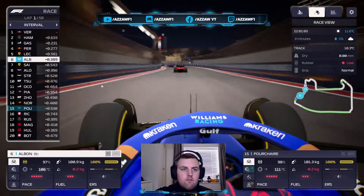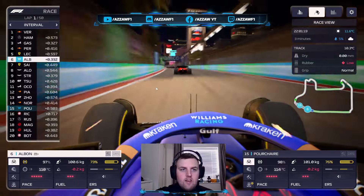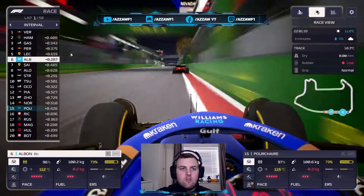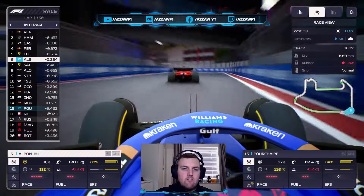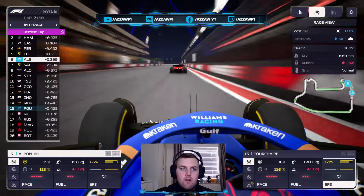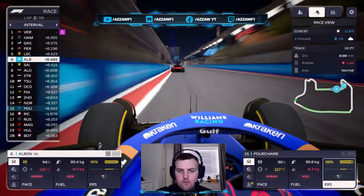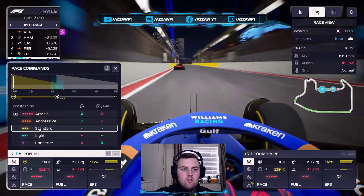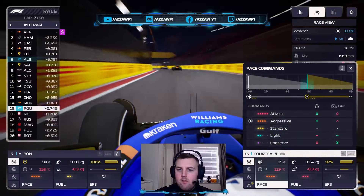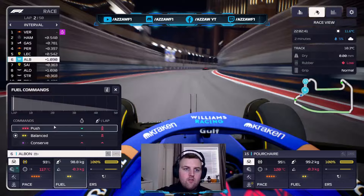They're going to start getting stretched out through these long fast straights and everyone's going to be DRS towing within a second of each other. Hamilton P2 — that is a problem for us because he is gaining points right now. Russell's down in 17th in our battle with Mercedes, which is going to go all the way to Abu Dhabi. In Vegas so far we're P6, three tenths off Leclerc. We're just going to push the tyres and push a little bit of fuel.